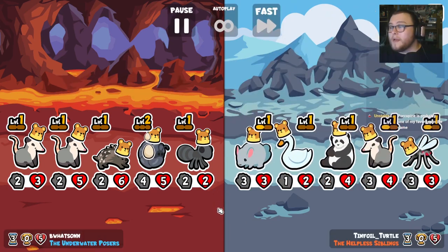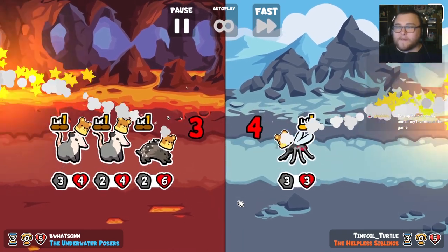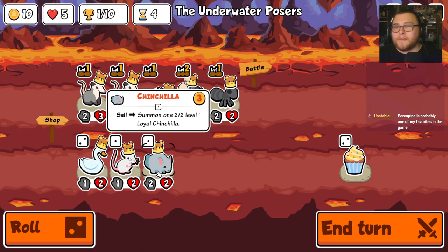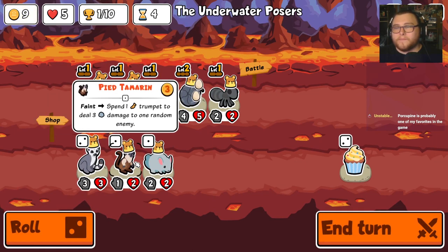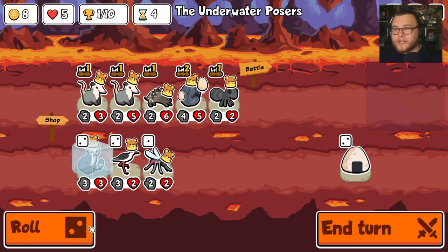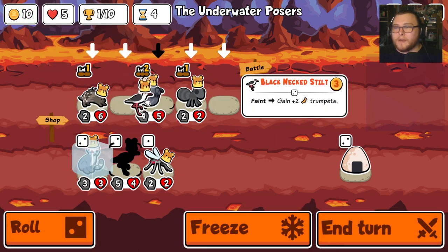I think porcupine's great. I love whenever it snipes something that you're not expecting it to snipe. Also love the free kills off the egg. I went for a trumpet build last time, and this time I'm more interested in... I think we need a lemur here. I'm going to freeze that but keep rolling. I think that's worth selling — I'm going to call that worth.